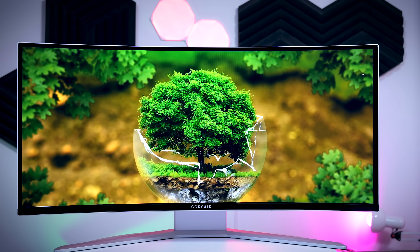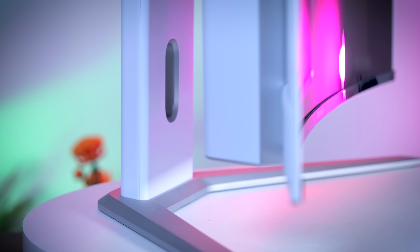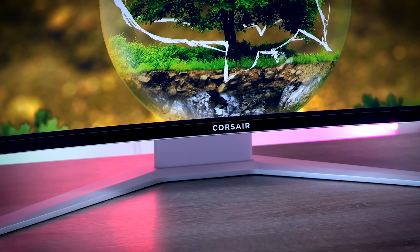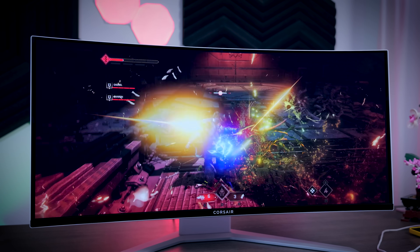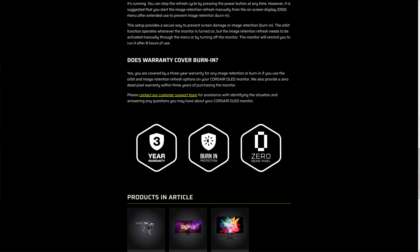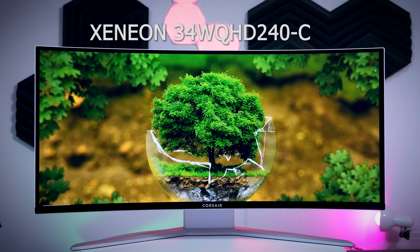This video is brought to you by Corsair and their brand new gaming monitor, the Xenion 34WQHD 240C. This beautifully designed monitor comes with a 34-inch QD-OLED panel with a subtle 1800R curve, ultra-wide QHD resolution, 240Hz refresh rate, instant response times and near-perfect color reproduction, making it great for fast-paced games, immersive games, content consumption and content creation. Corsair has you covered with a three-year warranty that includes burn-in. If you're looking for a new high-end ultra-wide, please check out the link in the description. Thank you all for watching — if you want to see more videos like this, please consider subscribing so you never miss future uploads.